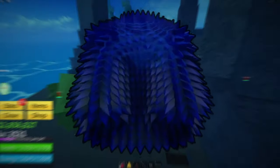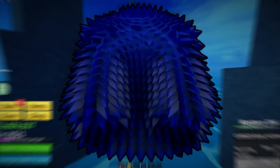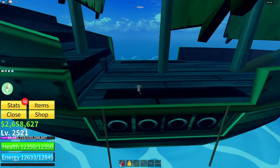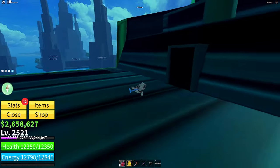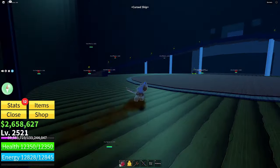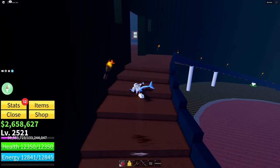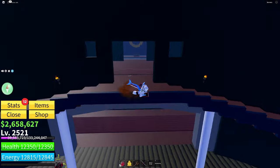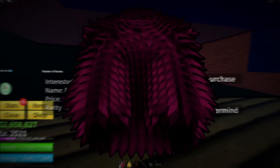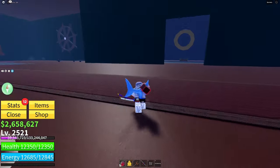The next accessory is the blue spiky coat — the best of the spiky coats. You can get it from killing the cursed captain, which can be found in the ship next to the graveyard island. The cursed captain spawns every third night; just enter his ship and he'll be there. This coat gives you 500 energy, 200 health, and a 7.5% damage increase. The red spiky coat can also only be obtained by killing the cursed captain, giving the same 7.5% damage increase along with 500 health and 250 energy.